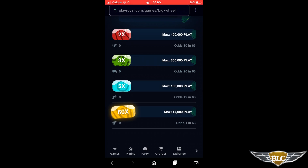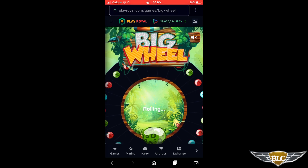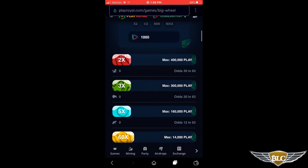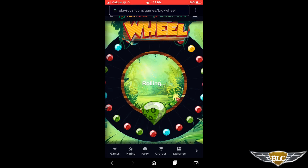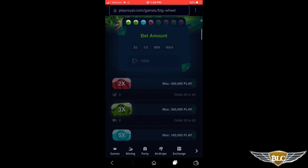You can bet on any number of colors per wheel spin. To play, wait for pre-spin mode with the timer counting down, then scroll down and click the colors you want to bet on. I'll bet on both red and green with 1,000 Play per bet. I'll click the red 2x icon and the green 3x icon and my bets will be placed. Scrolling up to watch the wheel spin — it hit green! So I made 1,000 Play net on my wager: green paid 3x on the 1,000 wagered, so even though I lost the 1,000 on red, I bet a total of 2,000 Play and raked in 3,000 Play.